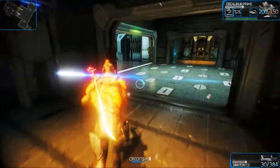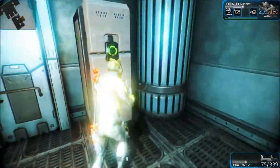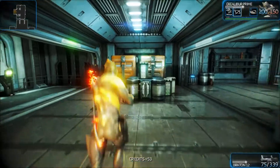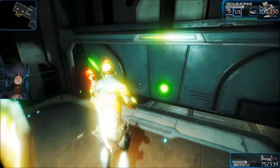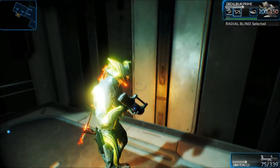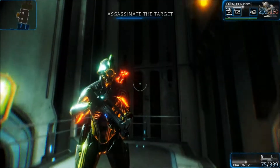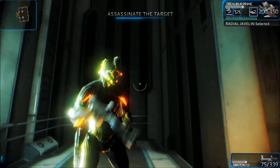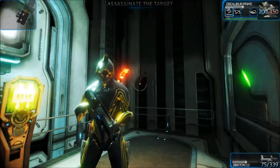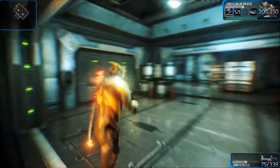We've got health orbs and energy orbs. I also unlocked the Radial Blind ability, so now I can blind all enemies in the surrounding area and attack them while they're stunned. Excalibur can do a lot of really cool beneficial abilities for the team - like Slash Dash for first strike attacks to take out the first wave of enemies, then Radial Blind to stun enemies for teammates. There's also Radial Javelin, the room clearer, which impales everybody onto walls. Really sexy.